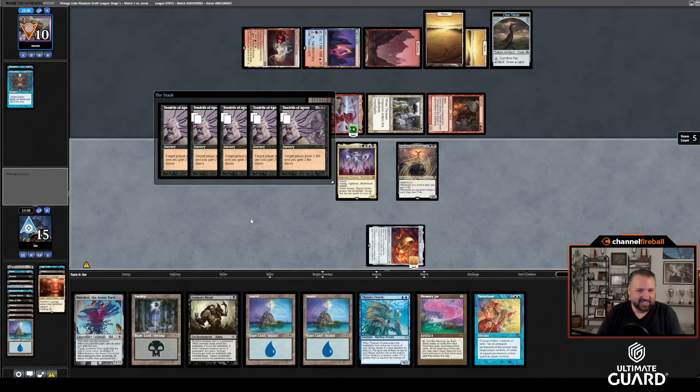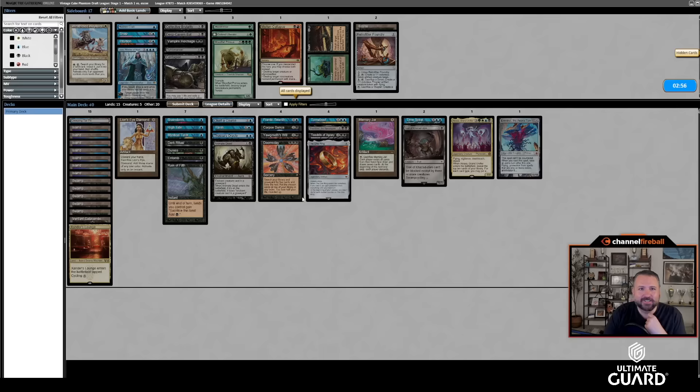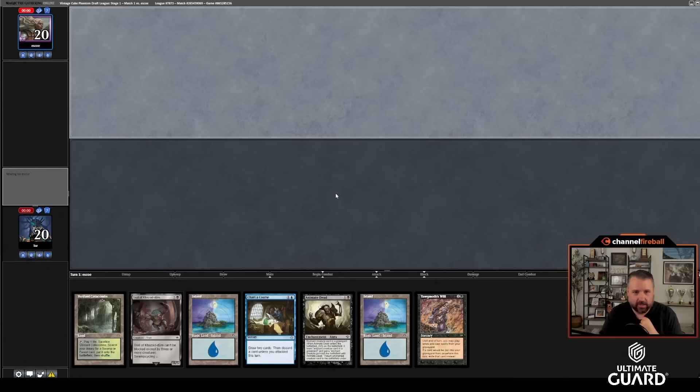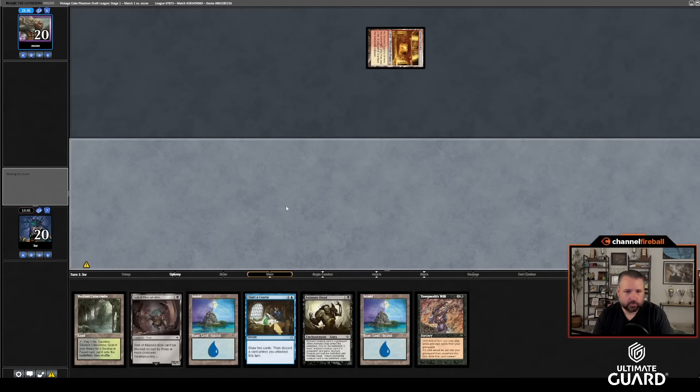Let's go to game three and see if we can continue to not screw it up. That was a turn six win. Contagion didn't seem that good. Snap is okay. I kind of like where we're at. Let's go with a slightly faster hand for game three. This is a turn-two Troll hand — turn two Troll and maybe that buys me a little time.